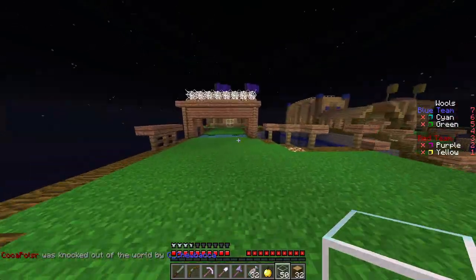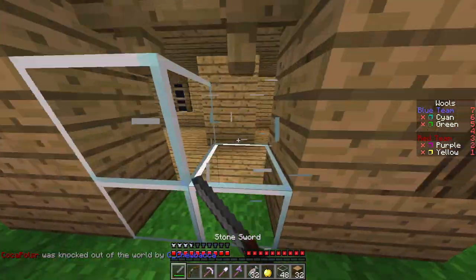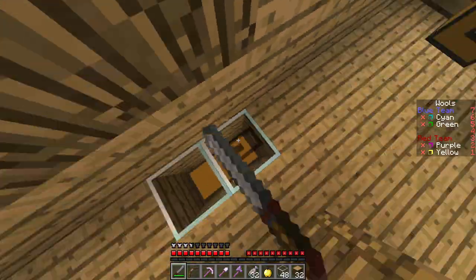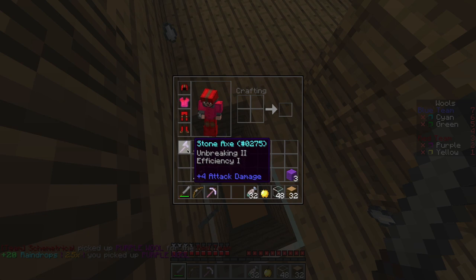I am heading into a wool room. There are two on each side of the map and they provide limited wool. In capture the wool, you need to bring back the wool shown on the sidebar into your own victory monument, which is usually located in your base.